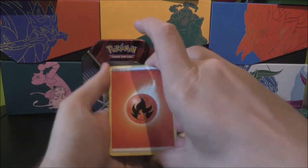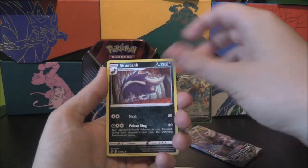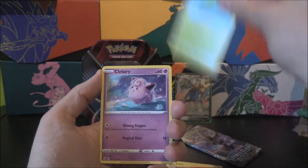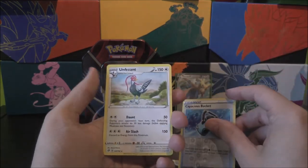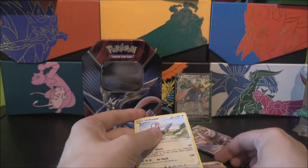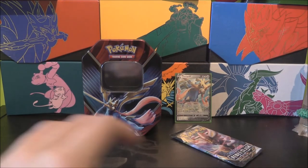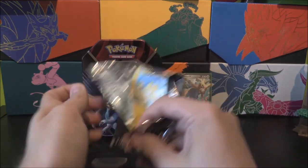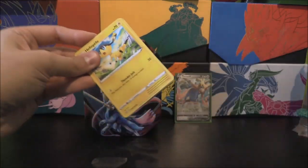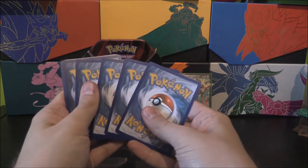Four to the front. We've got a Fire Energy, Bronzong, a Nugget, Stunfisk, Toxel, Litwick, Lotad, Clefairy, Voltorb, a nice Capacious Bucket reverse, and an Unfezant as our rare. Pop all of them together, get some stack maintenance going. I'm going to put them all in different stacks. There's a Cinderace on the front here — let's have a Rainbow Cinderace. I think that's definitely one that I need.